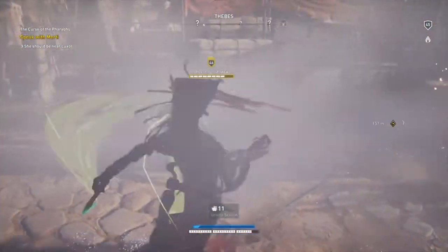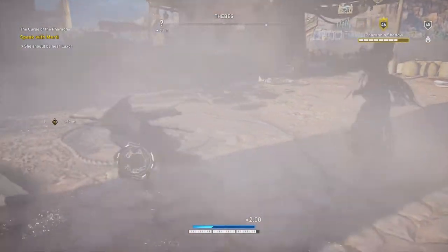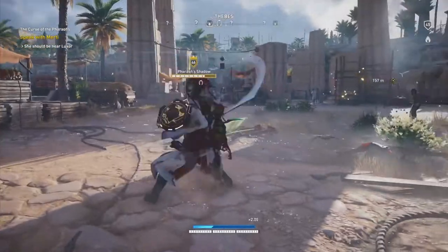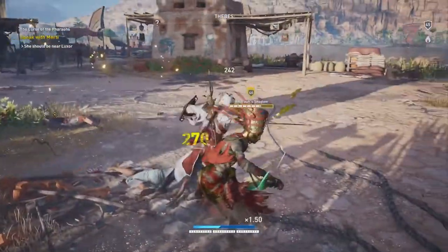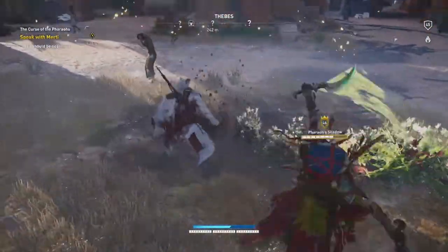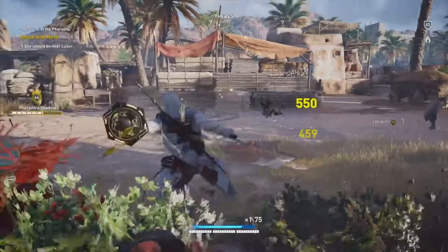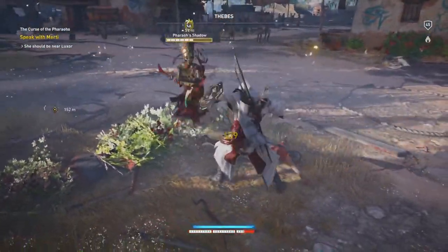Pretty cool little cutscene when he spawns. Nothing particularly difficult about the fight, but an important thing to note is that the smoke grenade did nothing, as I kind of expected — because basically it's a mummy that rose from the sand, and you can see he shoots sand all around him. Really for this fight, it's just kind of a dodge and attack. Try to do your combos if you can, and as your adrenaline builds up, go ahead and use it as fast as you can, just to make the fight shorter.